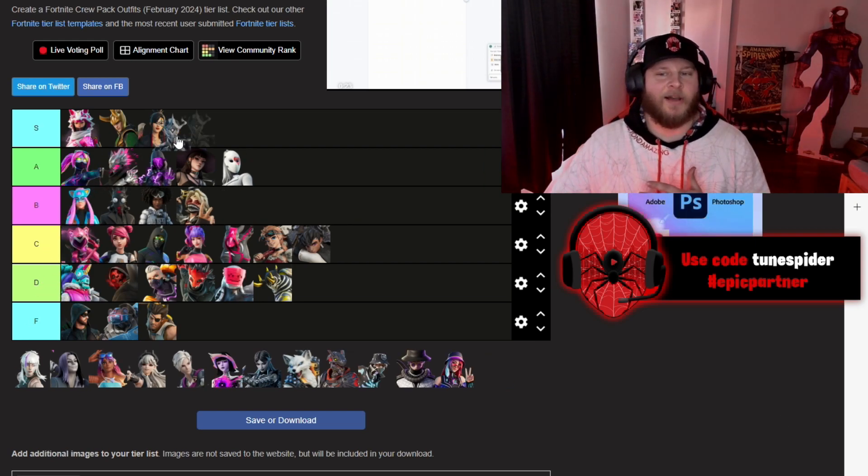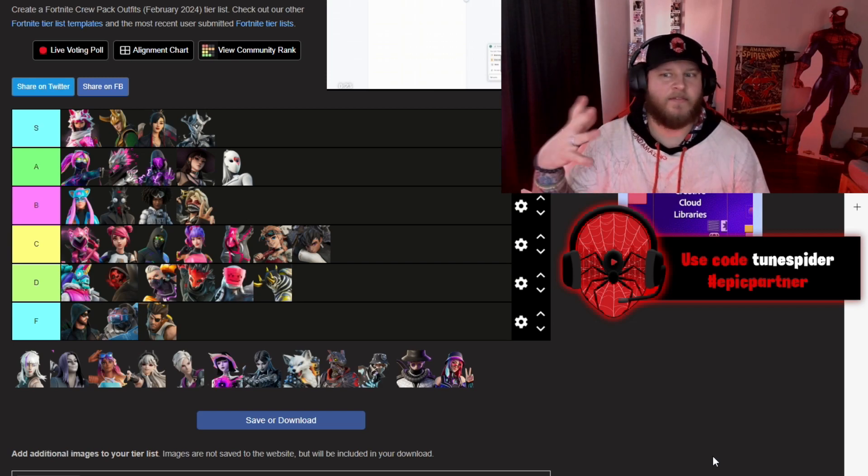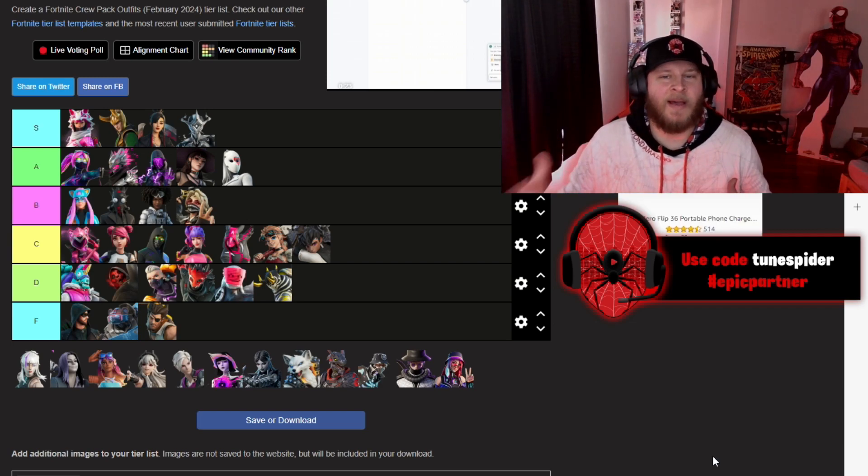Triarch Nox is going in S. He looks tough — I really like the look of the skin. He gives me villain vibes, like he looks like he can come and mess up the Fortnite island.